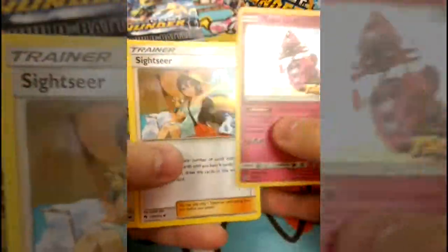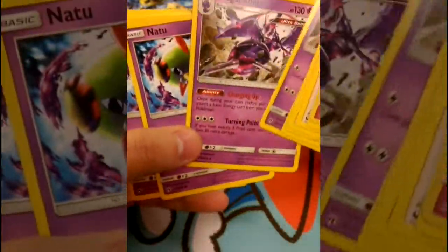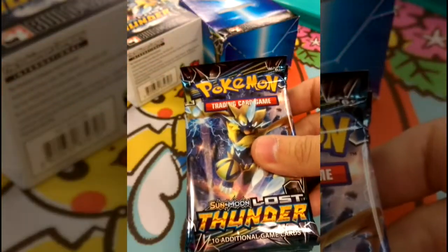In our Evolution pack, we have a Sightseer, TV Reporter, Mixerds, Poiko Line, Natu/Xatu Line, and finishing off with that Wiggly Tuff. Let's bust into the packs and see what we get inside of these wonderful 4 packs.